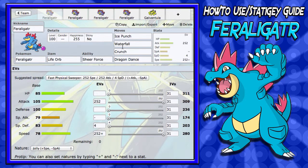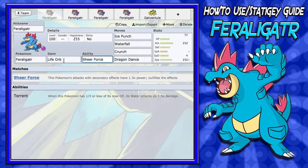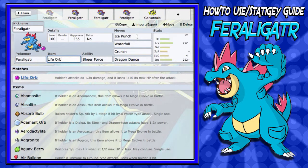Now, for the first set for Feraligatr, I'm going to show you which item you're going to want. You're going to want a Life Orb. A Life Orb is very good because it works well with Sheer Force — you get 2.6 times damage, that's like a Swords Dance right off the bat. Very good combo: Sheer Force and Life Orb on Feraligatr, so I recommend running a Life Orb.